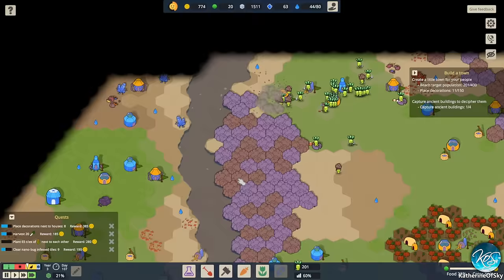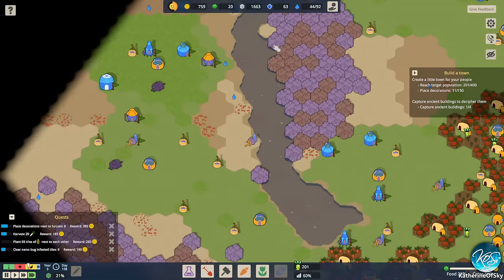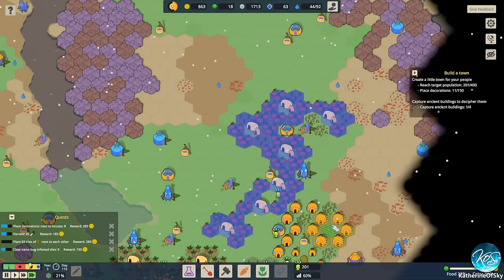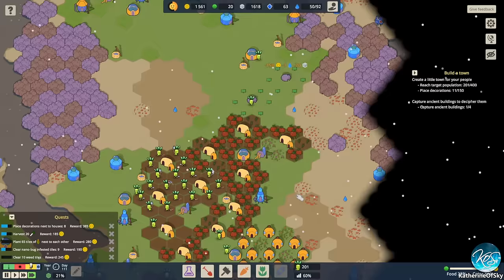Having automatic crystals every day is very nice. Let's get a well out here and there. We got one ancient building captured, which gave us a chunk of crystals — that's extremely nice. Now we can look at some of this — that's dirt, not farmland. I want to build more farms to make our income better, and keep our workers busy since we want to keep our houses growing.